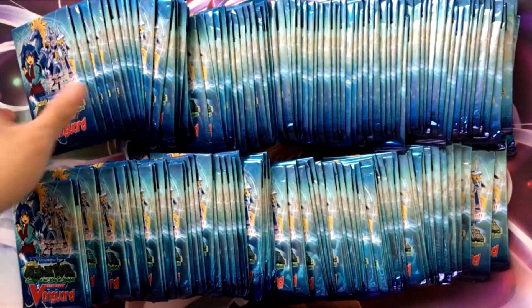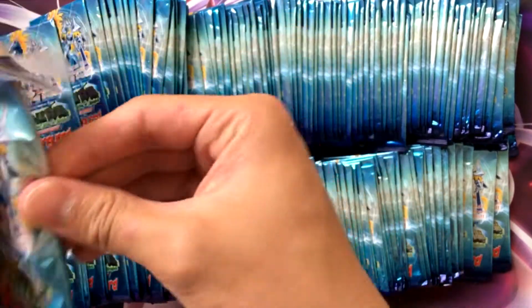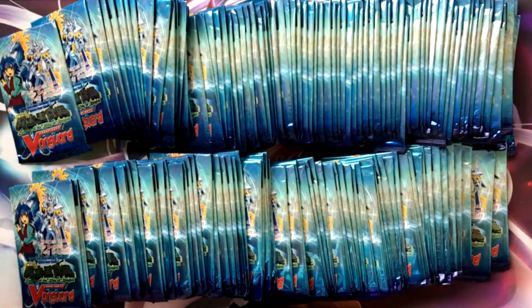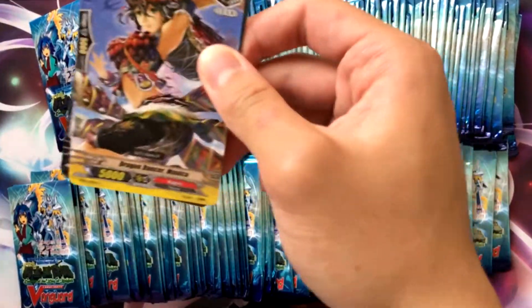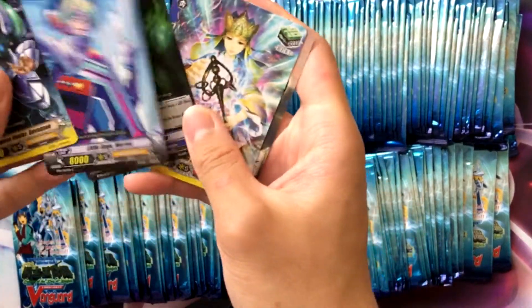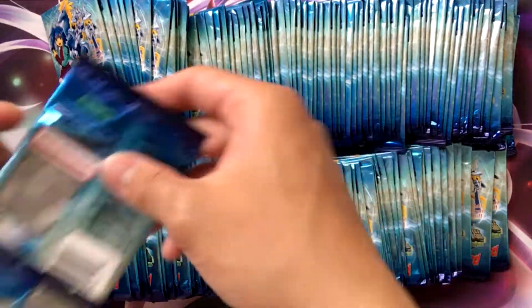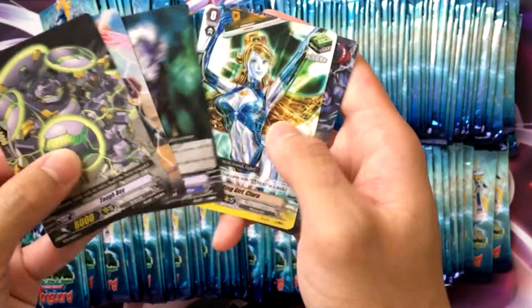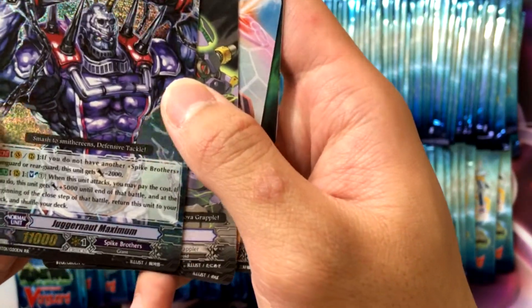High Speed Brocky — the new Spike Brothers stuff is actually looking pretty cool, like Brocky, Wonder Boy, and Juggernaut Maximum. They all have virtually the same skill: at the beginning of the main phase, put it into the soul, put a normal card from the drop onto the deck, and call another one out. Pretty nice. Battle Sister Mocha. Brutal Jack sadly didn't come back, with all the restraint skills — I don't think any restraint cards have been revealed. Juggernaut Maximum: soul blast one, when it attacks, plus 5k.